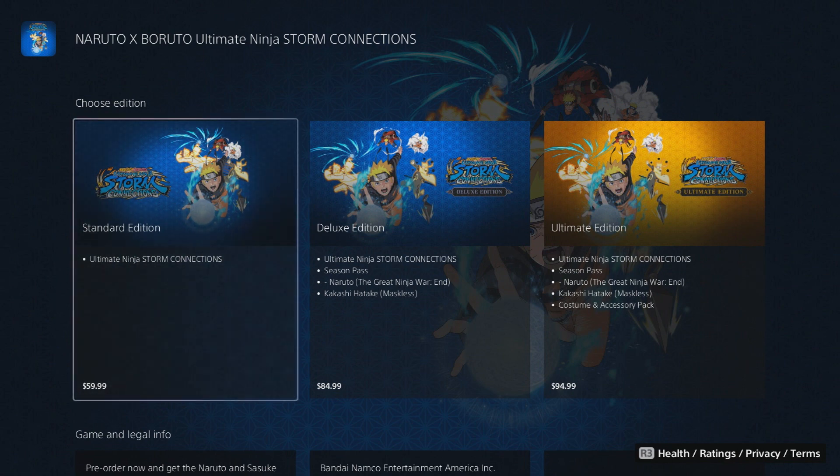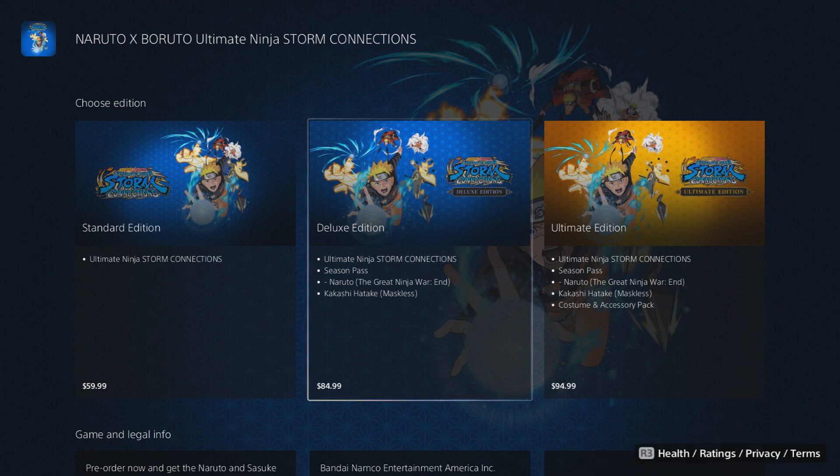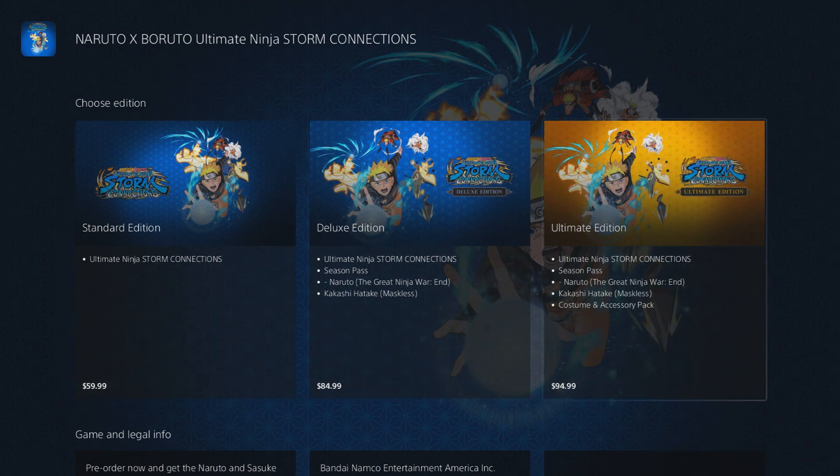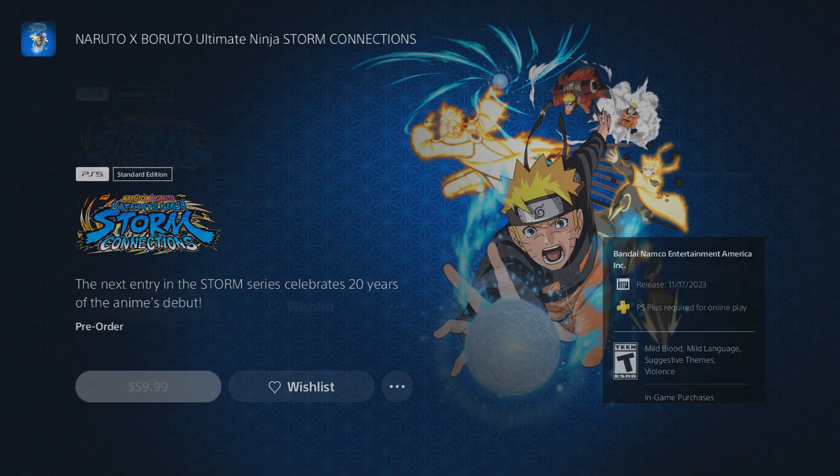The deluxe edition comes with the Ultimate Ninja Storm season pass, Naruto the Great Ninja War outfit, and Kakashi maskless — which is him without the mask. Then the ultimate edition comes with the Ultimate Ninja Storm season pass, Naruto the Great Ninja War outfit, Kakashi, Kasumi, and an additional pack. So basically it comes with a lot of stuff.